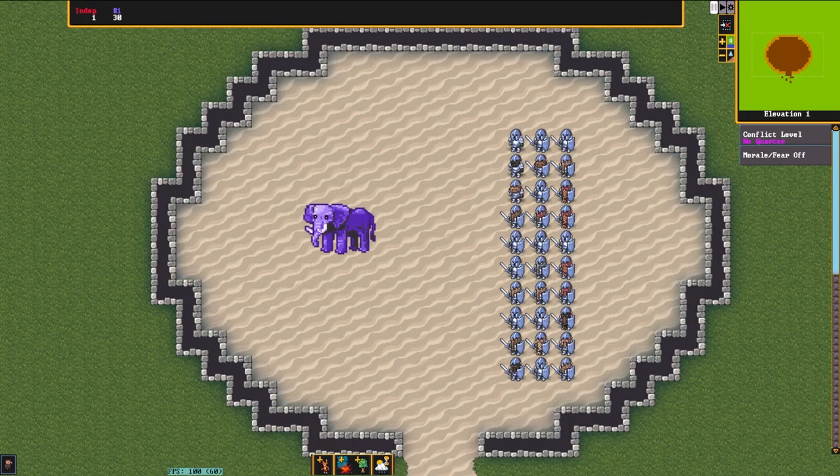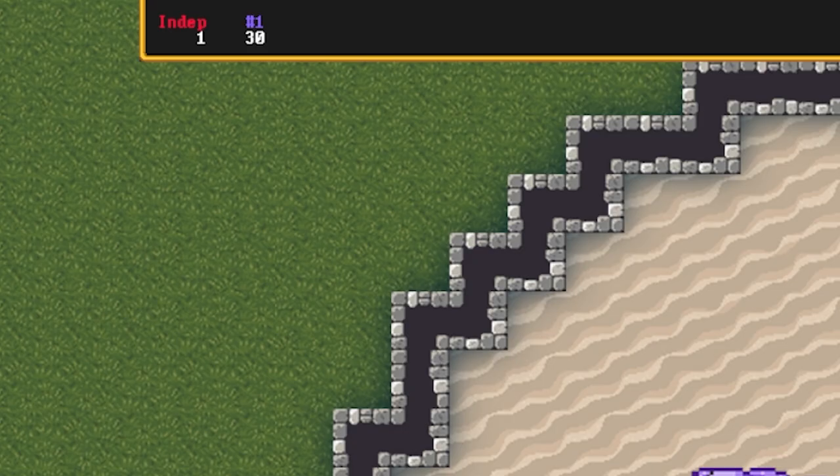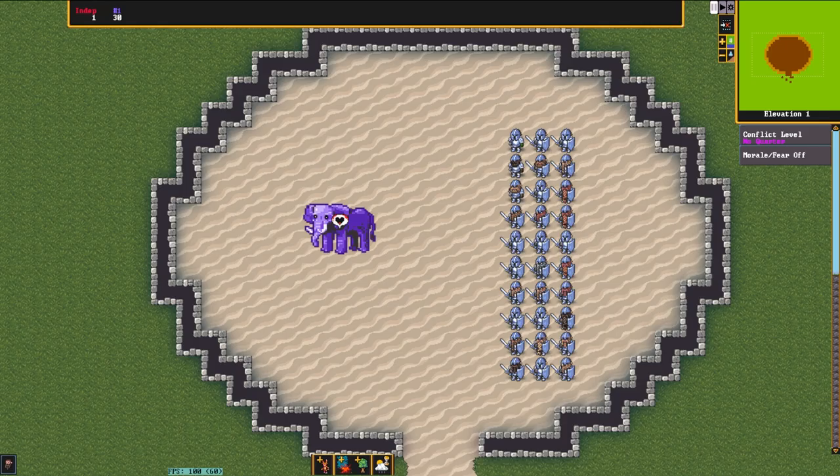Before the fight itself starts, as you can see up in the top left, I've increased the number of dwarves up to 30 from the initial 10 — so I've given them 20 more extra hands and swords. Stats are all exactly the same; they're all still using adamantine gear, and now it's just a matter of getting this fight underway.